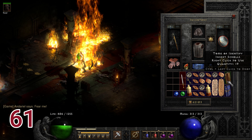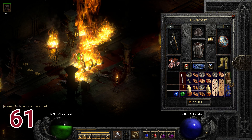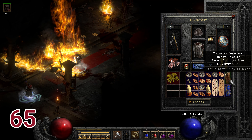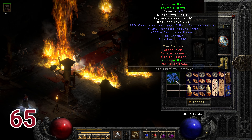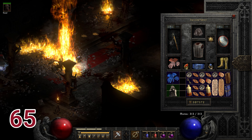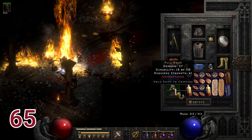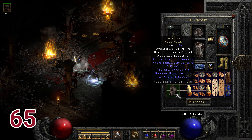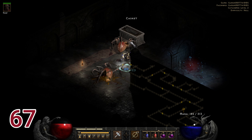Run sixty-one drops Bloodletter, a great Barbarian weapon for normal mode. Run sixty-five drops my first ever Laying of Hands, which is great for Act 4 for the increased damage to demons and plus 50% fire resist — not just plus 50. The second item is Dusk Deep, a great level 17 helm with plus 15 to all resistances.